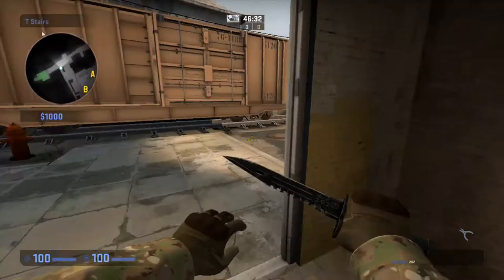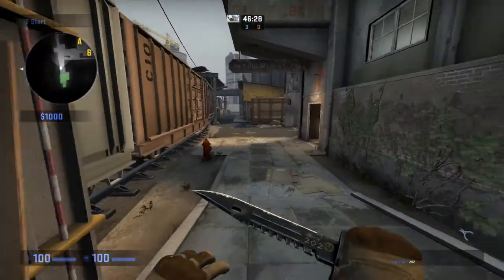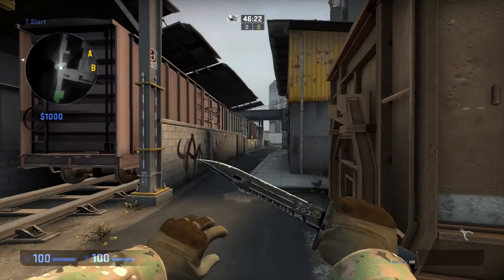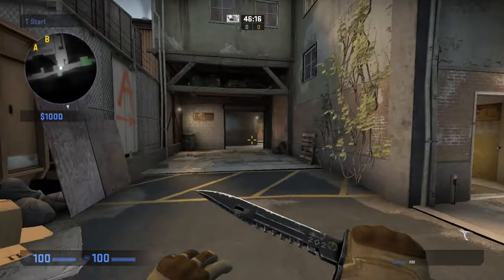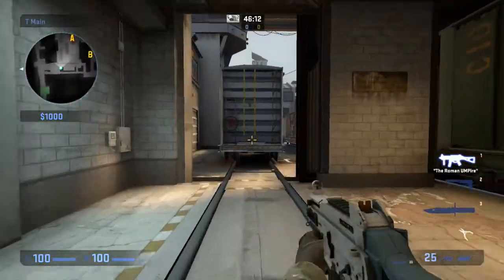If you go down here, there's nothing that direction — this takes us back to terrorist spawn. Now if you're coming out as a terrorist, you can call alley or A long, which is what I like to do normally. And short, to bring you out to here.